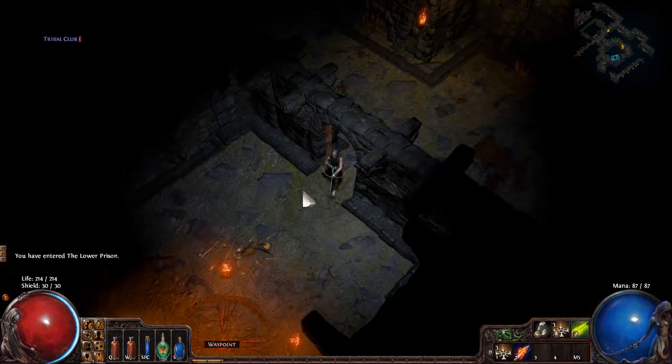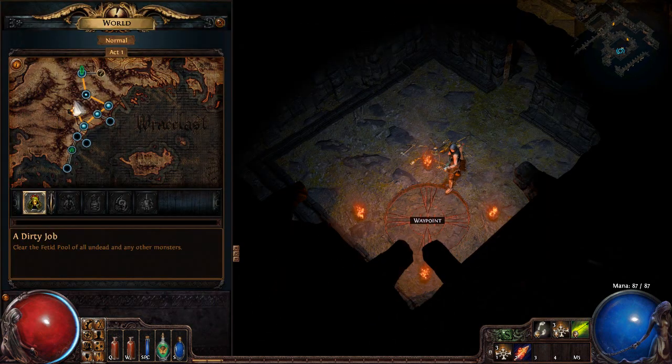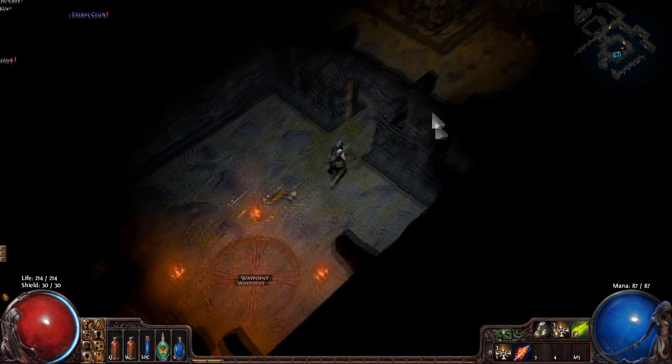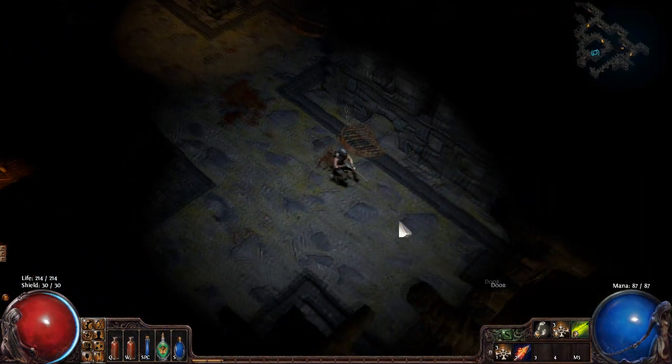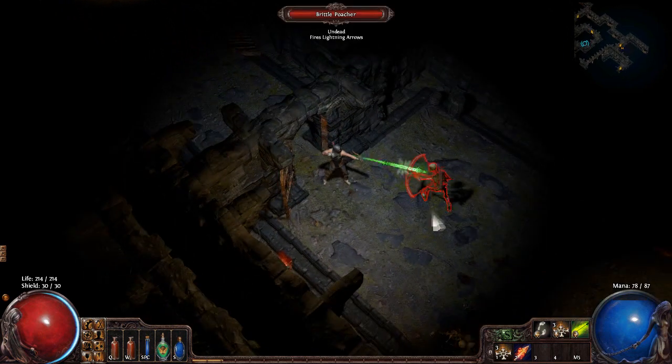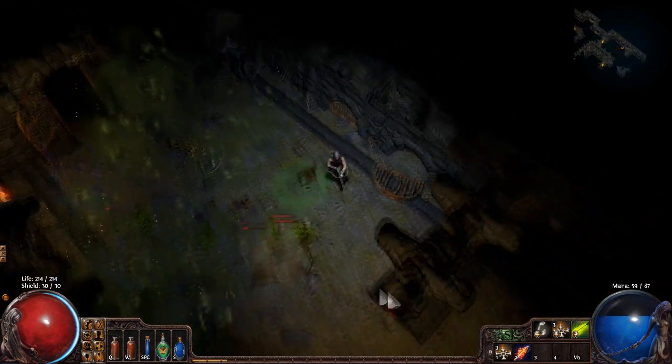We've now reached the Waypoint for this zone. You always want to make sure to touch these Waypoints to activate them — if you just run past, you won't get the Waypoint. It's pretty heartbreaking when you make it very far, end up dying, and realize you didn't actually touch the Waypoint. We touched the one in the Climb, though that's not really mandatory — but you definitely want to touch the one here in the prison.